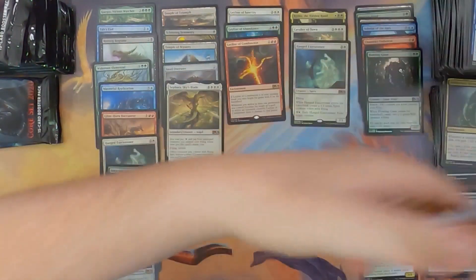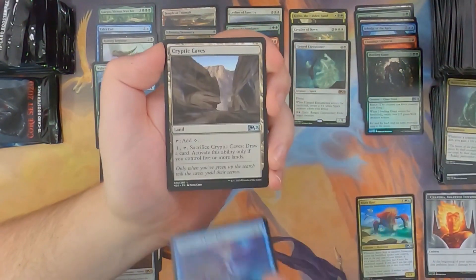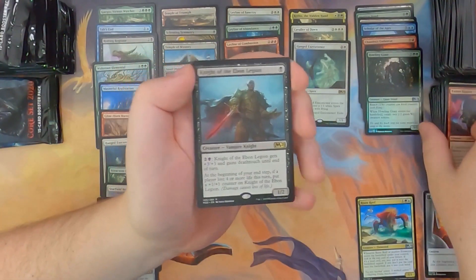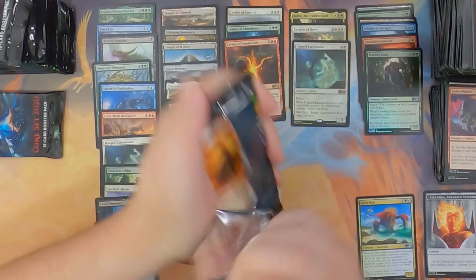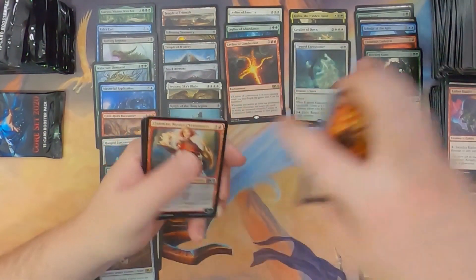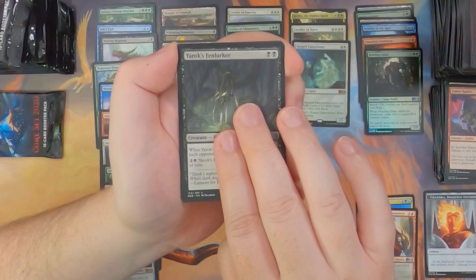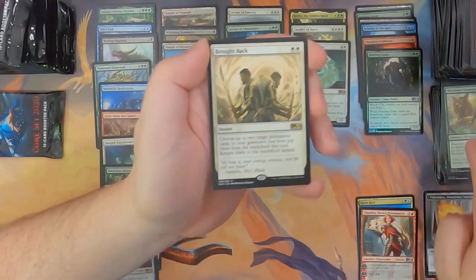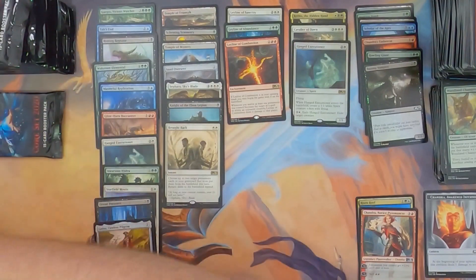We hit a foil rare — are we going to hit more than one foil rare out of this box? Let's find out. Warden of Evos Isle, Cryptic Caves, Ember Hauler, and Knight of the Ebon Legion — a pretty interesting little vampire one-drop. Vampires seem to be having a resurgence on Arena as well, I noticed. Chandra Novice Pyromancer — putting that down there. Yarок Fenlurker, Woodland Champion, and Brought Back, with another foil — Foil Barony Vampire! Our foil count is slowly climbing.